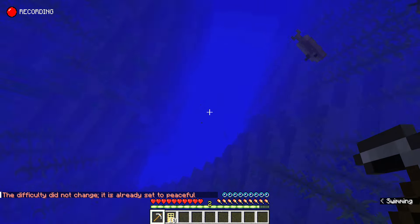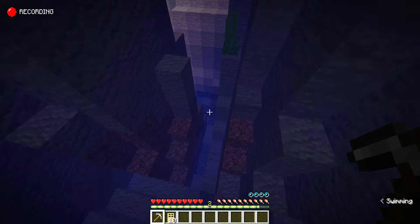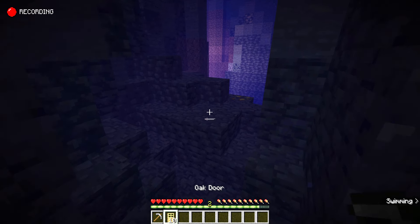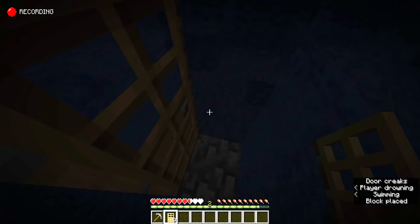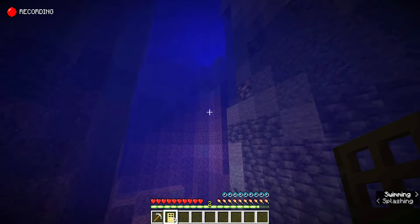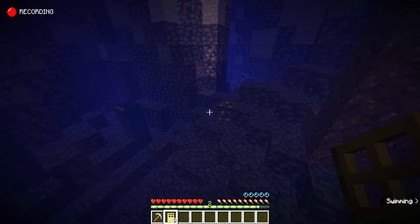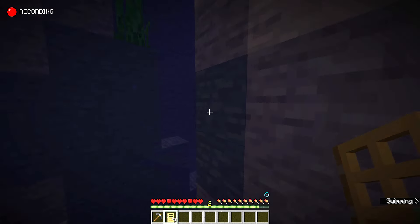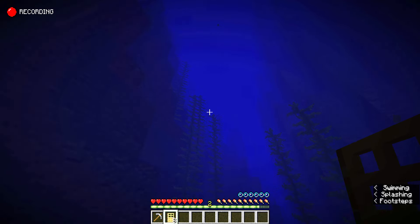Let's say you found one of these underwater ravines and you want to go mining in it. Here's a bonus hack: more ores spawn when not exposed to air. However, you keep drowning. Here's a hack — just place down a door and go inside, and you get an air pocket from doors. This is really helpful while trying to mine in underwater areas. More ores spawn when they're not exposed to air and they also spawn in larger veins. A vein of diamonds in an underwater ravine is likely to be bigger than one just exposed to air.